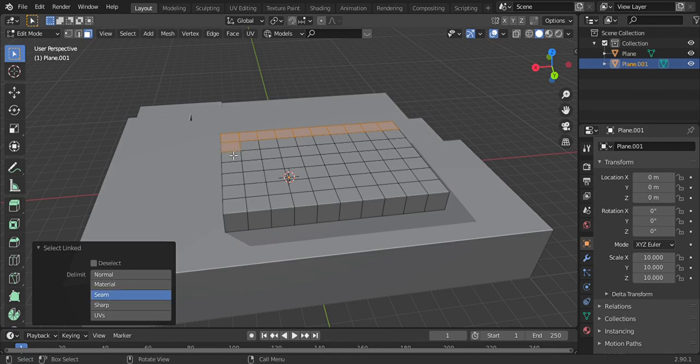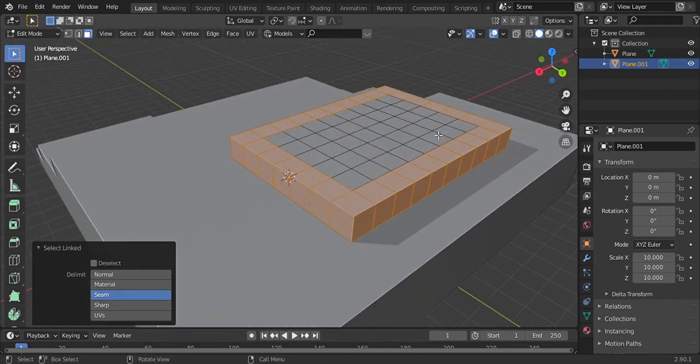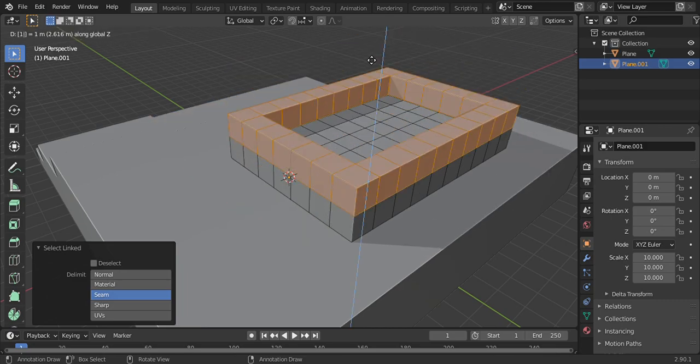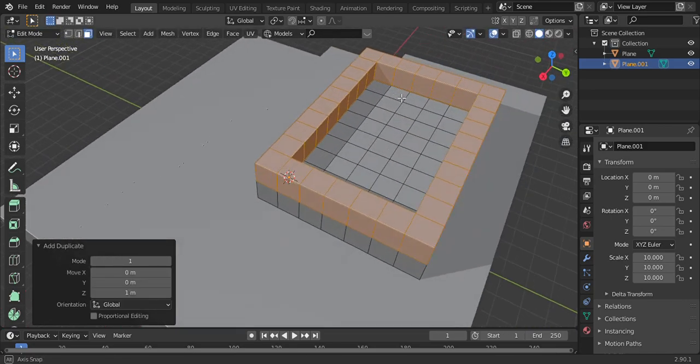Select the plane. Select all of the walls you want. You press Shift B, Z, 1, and H.